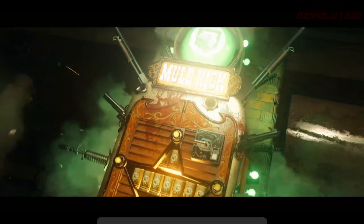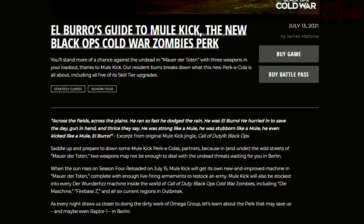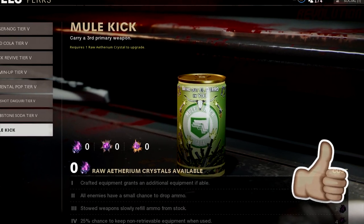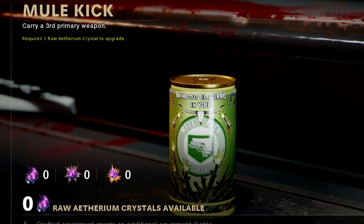I will leave a link to Trek's full blog post down in this video's description if you want to learn why Trek have made all of these changes to Mule Kick and their reasoning behind it. But let's go into the specific upgrades. The base version is obviously going to just give you a third primary weapon.